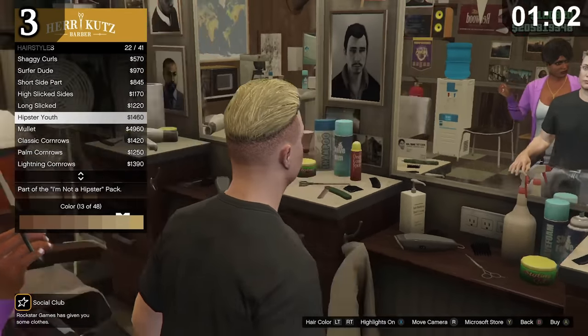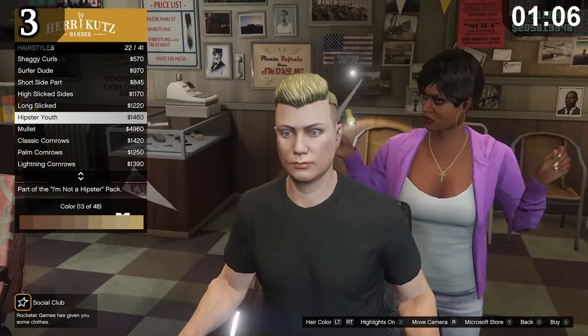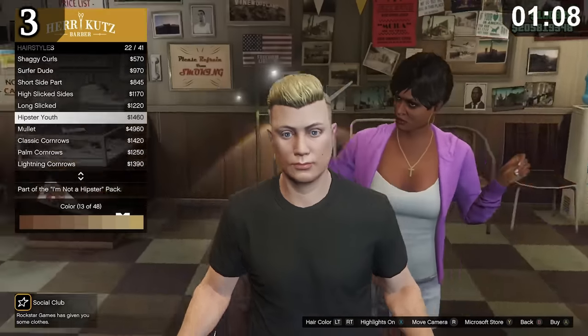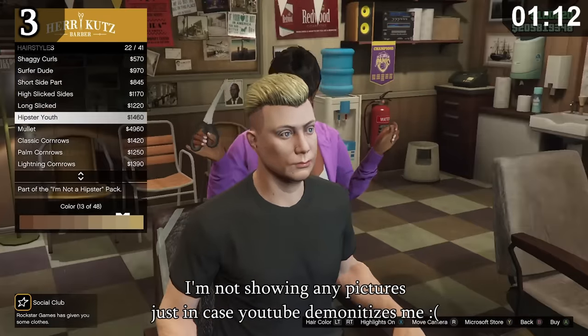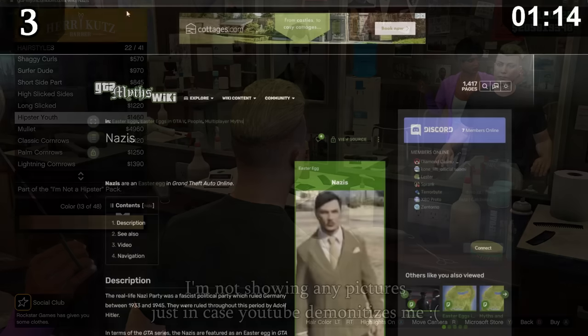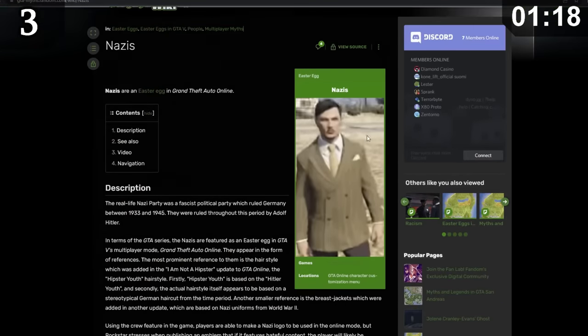Whilst researching for this video, I stumbled across a very strange easter egg. There's a hairstyle you can buy called Hipster Youth, which has an uncanny resemblance to the term Hitler Youth. This is made even more compelling by the fact that this type of hairstyle seemed to be fairly popular among German youngsters around the time of the Nazi regime. I don't know whether the resemblance was intentional, but even for a GTA game, it feels a bit out of place.